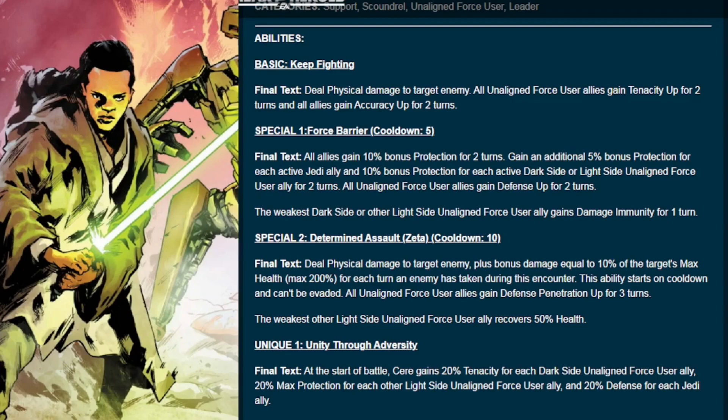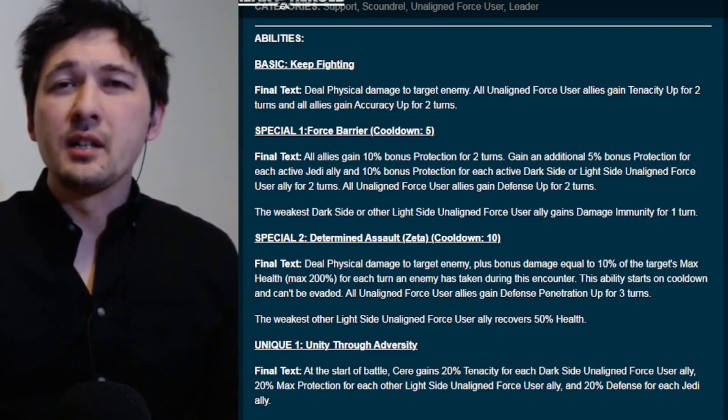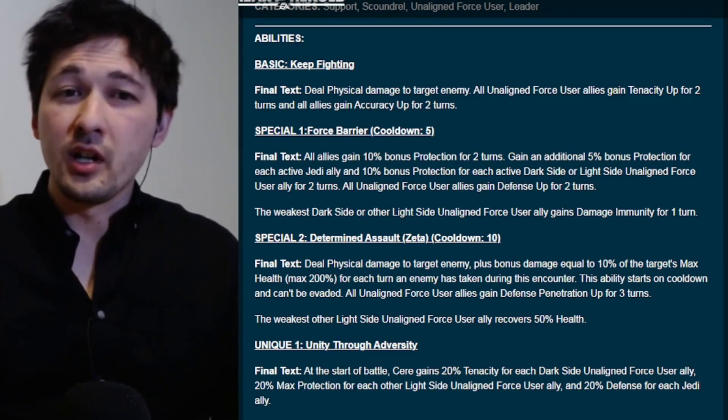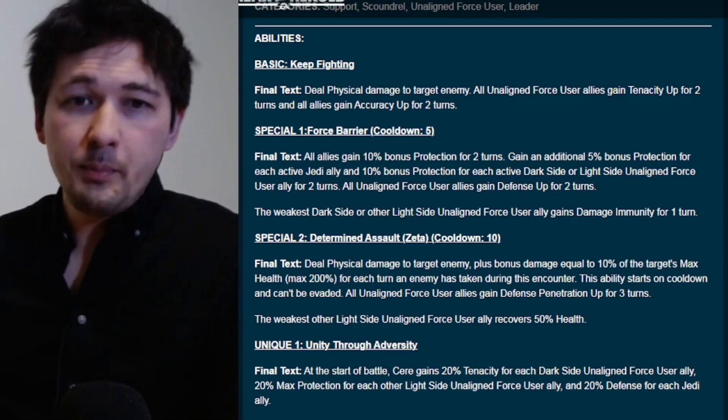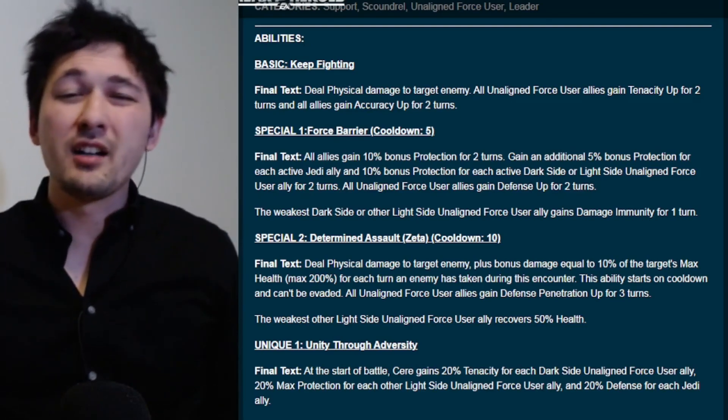The first special, Force Barrier, has a cooldown of five. All allies gain 10% bonus protection, with an additional 5% for each active Jedi ally and 10% for each active unaligned ally. All unaligned allies gain Defense Up, and the weakest unaligned ally gains Damage Immunity. The Damage Immunity is the critical component here — with the big cooldown, this ability is about keeping someone alive and giving them a chance to recover. Defense Up is a nice bonus that will boost Fulcrum further.